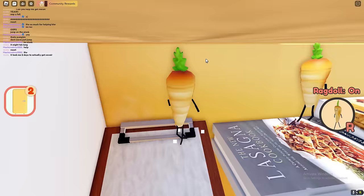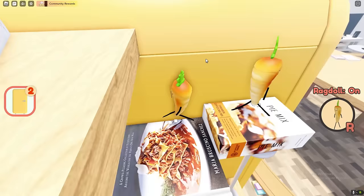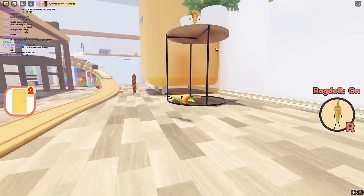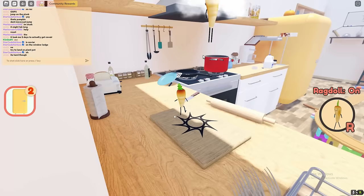Apparently this guy said it took him two days to get caviar, so hopefully I can actually get it because two days to get caviar is just mad. So jump up here like this and we've got to go back up here. To get caviar you've got to basically go on the plant part — that's annoying — it's apparently on the plant part so I'm actually going to try and get it.